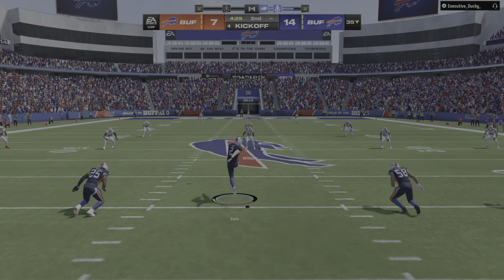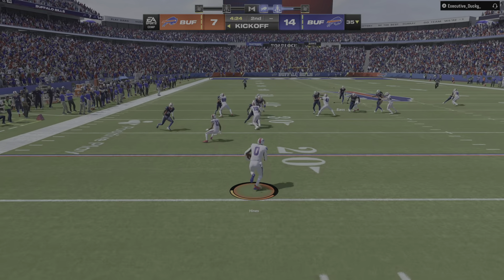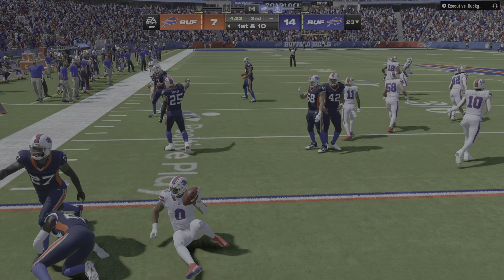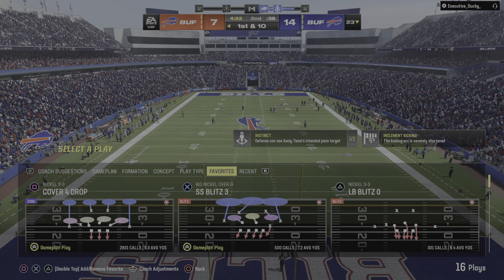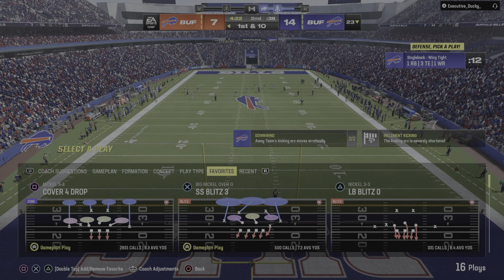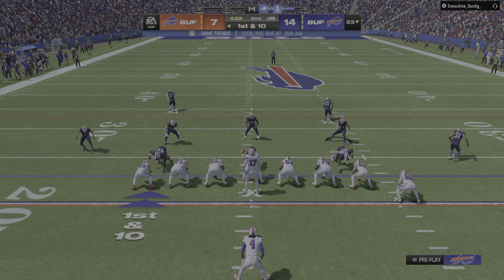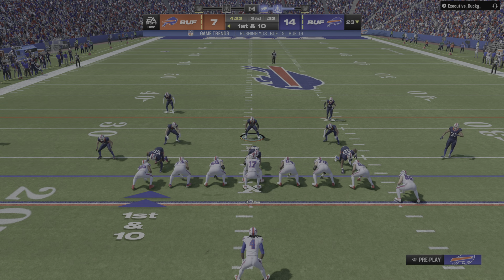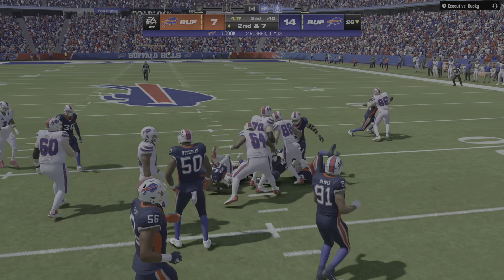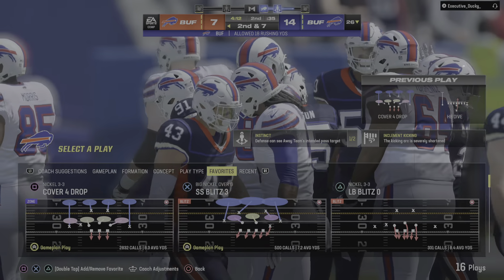After the touchdown, Bass to kick it away. He's able to get this across the 20 but dropped at the 23-yard line. The Bills come to the line to start their next drive. After that last score, now 14-7 — a chance to march down the field and try to tie this football game. Not a whole lot of room on the first down run, maybe three yards.